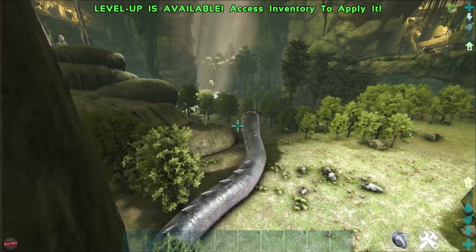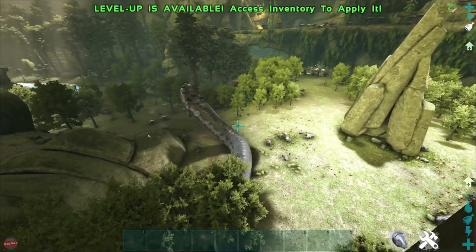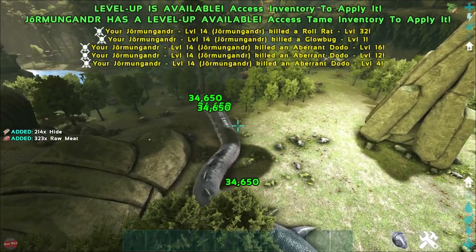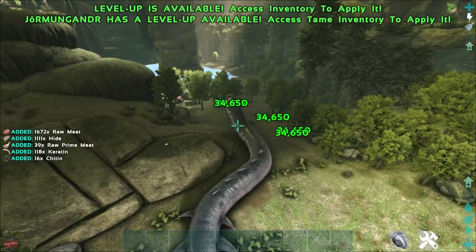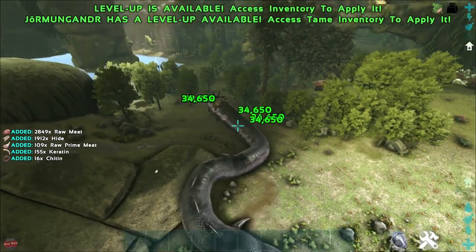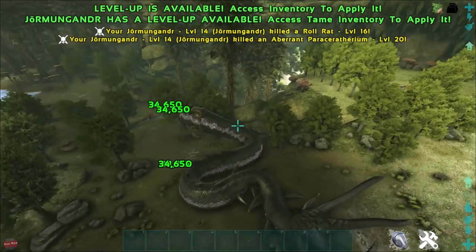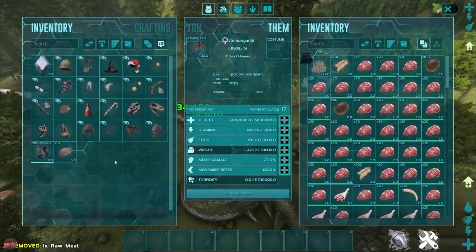We've got the spit and stuff. Okay, that's the roar. Oh, we don't do a spit? Interesting. Wow — 34,000 damage. I reckon we could do the boss for this. Pretty sure we could. Wow. Honestly, nothing is absolutely not going to be able to touch this. This is absolutely insane.